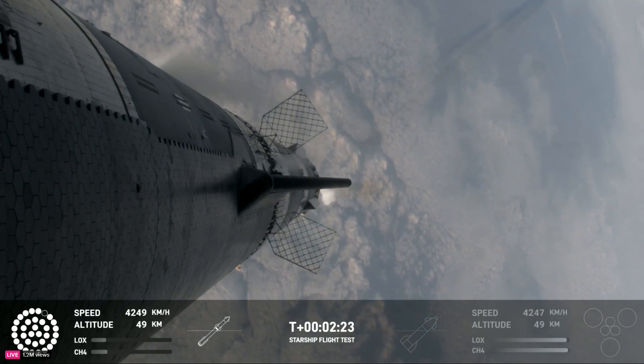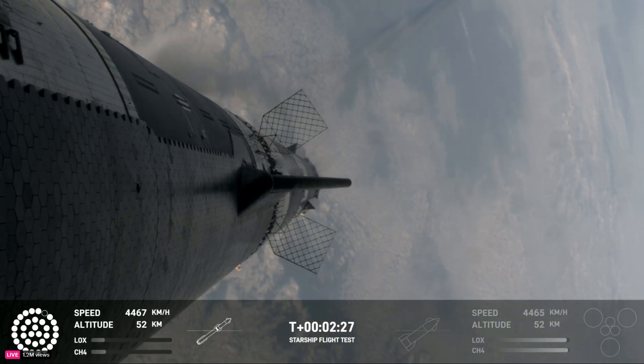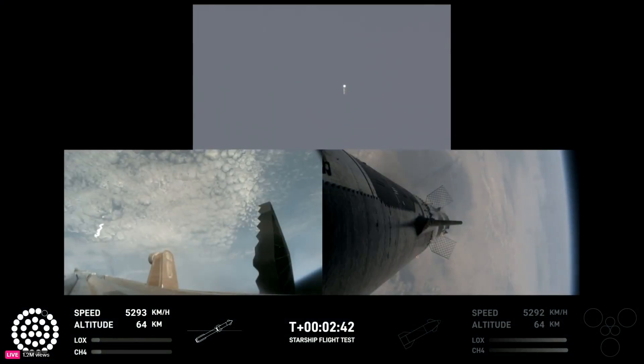As of right now, still looking like 32 out of 33 Raptors lit on the booster. We'll start to see those stagger down — they're going to turn off in banks. So you'll see the lights on the bottom left screen of the engines that are active start to turn off in different groups, and you'll see those three center ones lit.